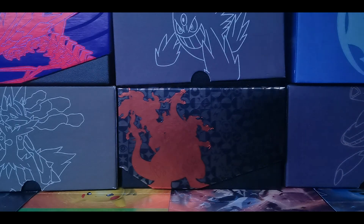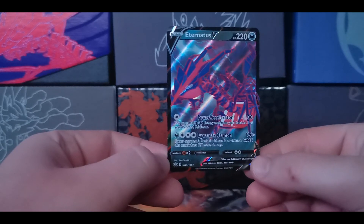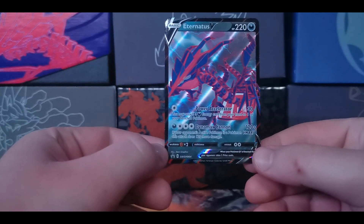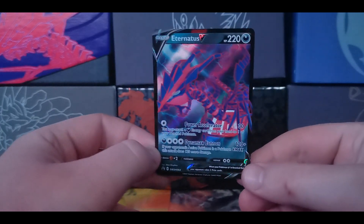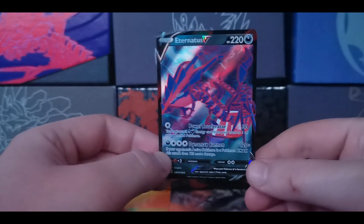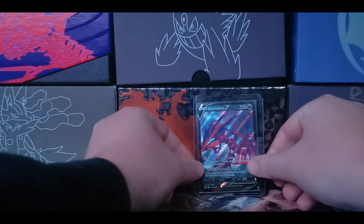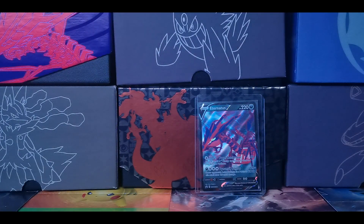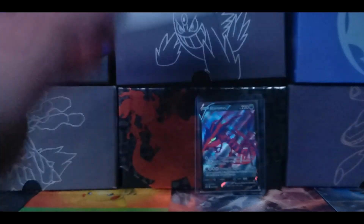Here is our promo card. It's different from any other Eternatus card — it is Sword and Shield number 64. It's a very nice card, actually. You get the whole body of Eternatus instead of his V-MAX form, where he turns into like Master Hand. You guys remember Master Hand from Super Smash Brothers? Here we go, and there's the code card for the tin.